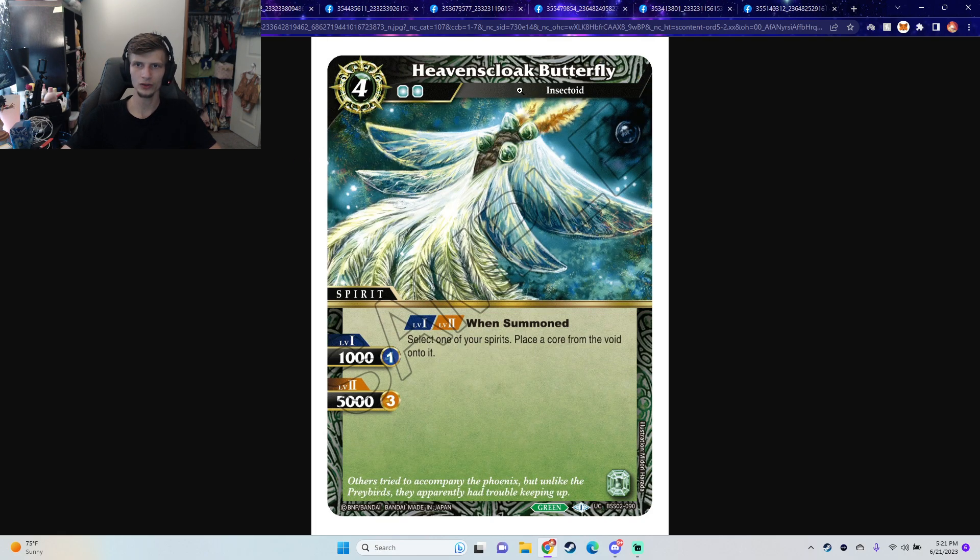And then we have Heaven's Cloak Butterfly. When summoned, select one of your spirits and place a core from the void onto it. This card is so damn good. Three cores for 5K BP — you're out of Burning Force range. When summoned you get a core. I like this card. I think this card will be teched in some decks that want the ramp, and it's obviously good in green already, just ramping an extra core. Comboed with your other stuff that gives you cores, it just makes it so stupid good.